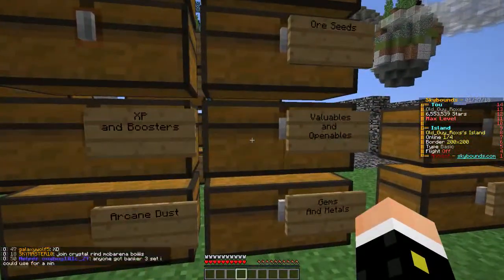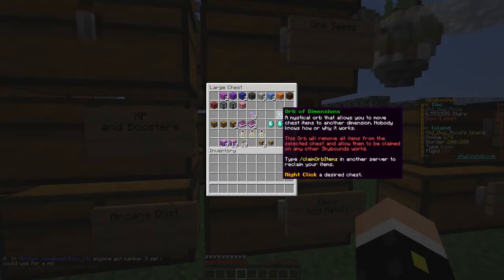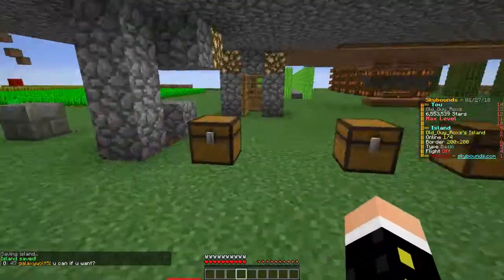I did finally get a kit token that cost me 12 million stars. I've got four orbs of dimensions now. I think I might have gone overboard a little bit there, but we'll see. Now I'm going to be orbing four chests over to my new island.